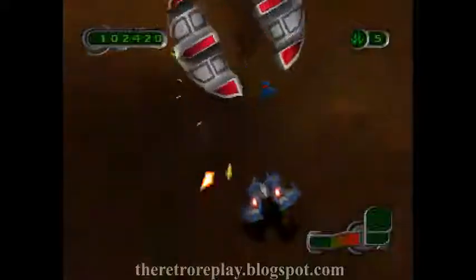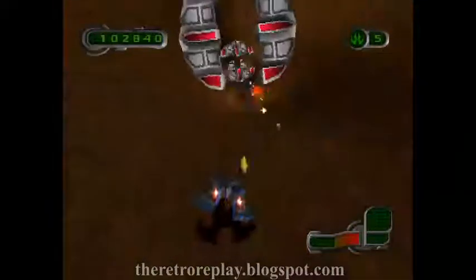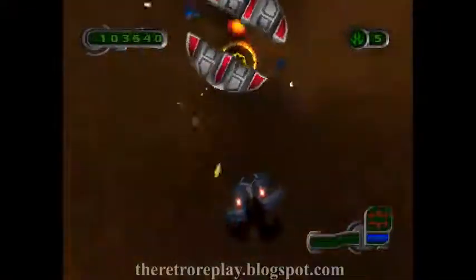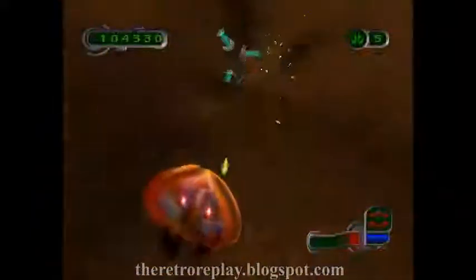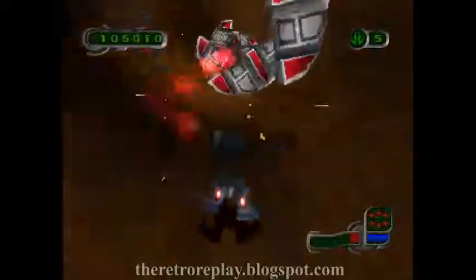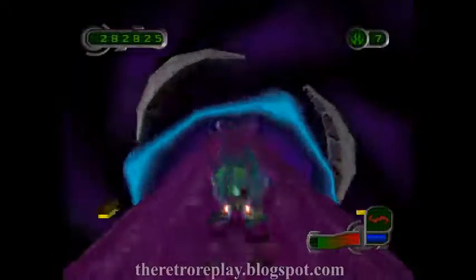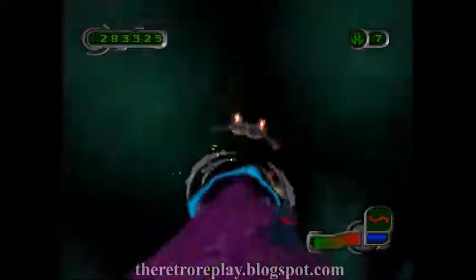The ship can jump with the X button, and if you hold it, the ship will slowly glide back down. And because you can jump, there's really no need to worry about crashing into things. Square shoots your primary laser, and Circle uses a special weapon. L1 and R1 tilt the ship, and L2 and R2 flip it on its side. You can control the speed — holding down slows you down, and up speeds you up. And you better have those twitch reflexes honed, because if you hold up, you are going to fly fast, and you will crash into things if you're not careful.